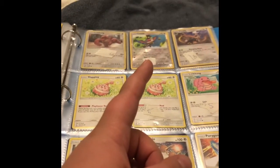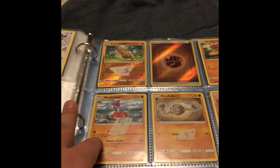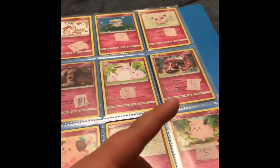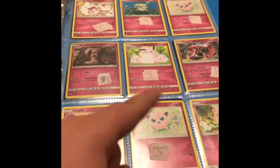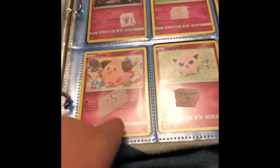Holo Chatot. We got a Sudowoodo — it's hard to say his name. We got a VS Holo Energy and a Swirlix, Jigglypuff, Snubbull Detective Pikachu, Wigglytuff — probably this one's a promo — Wigglytuff, Tapu Lele, Cleffa, Jigglypuff, and Clefairy.